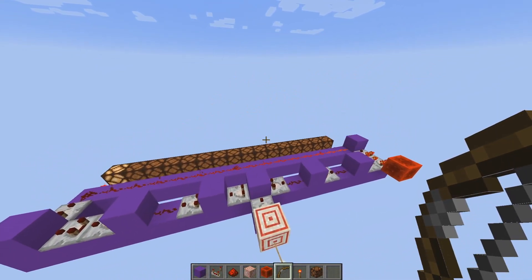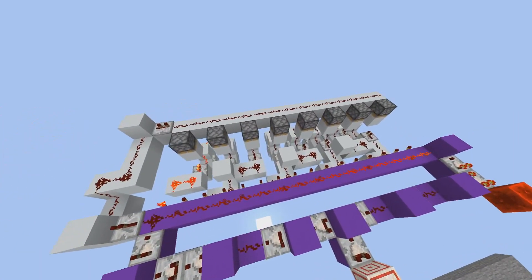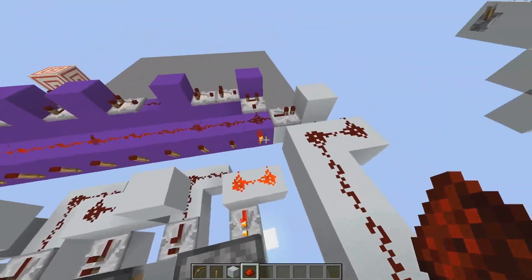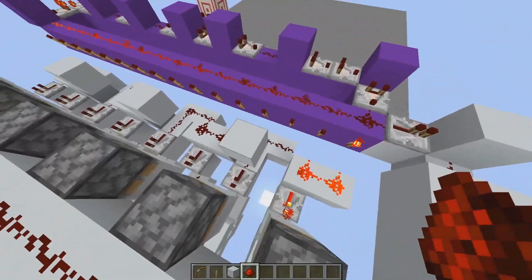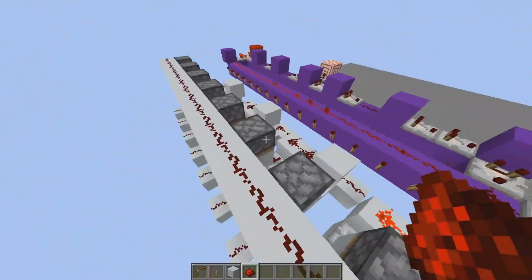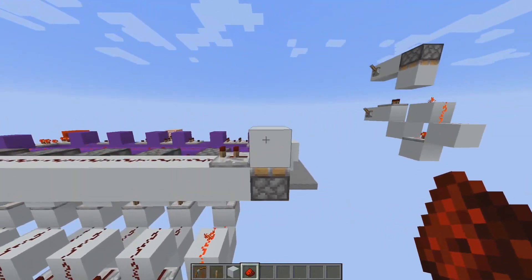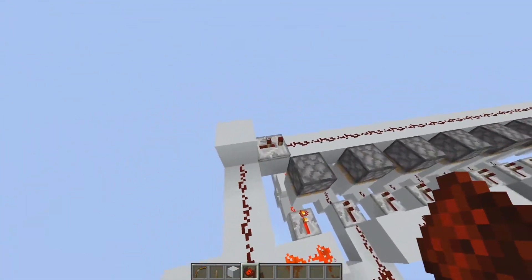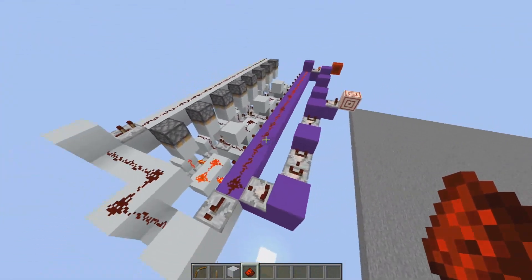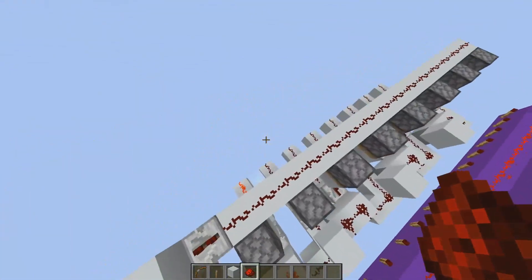Next we're going to be looking at the data saving function. I've built up the second part. Don't get scared — this isn't that difficult. What you're looking at here is: we're taking both signals from these two torches and combining them, doing that repeatedly for all of these, and inputting them into what's known as a D flip-flop. A D flip-flop — don't get scared by that term — is a data switch. It's a switch which preserves data, and the reason I'm doing that is because I want continuous data to be preserved, even though the target block only flickers for a bit.